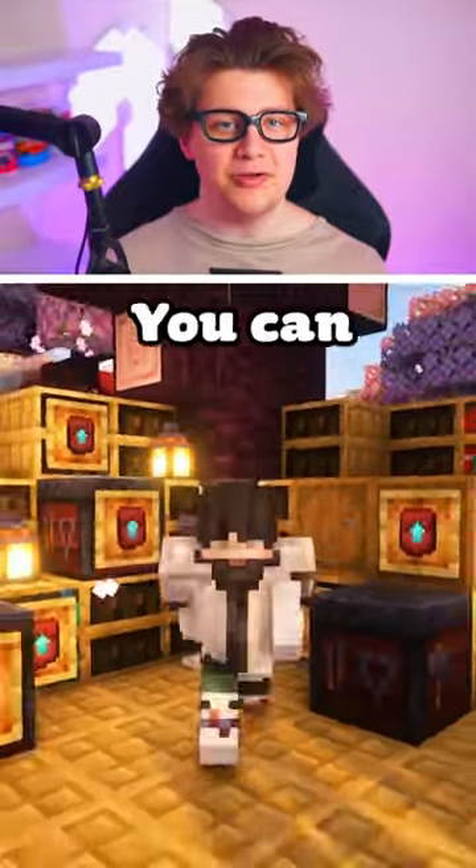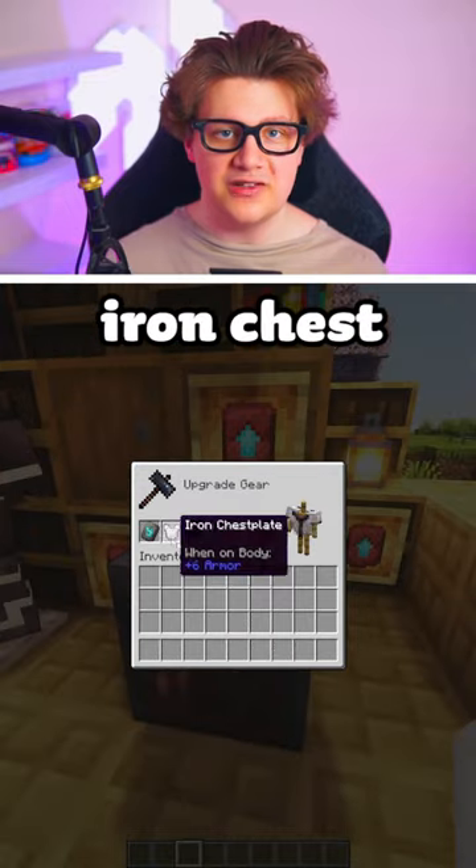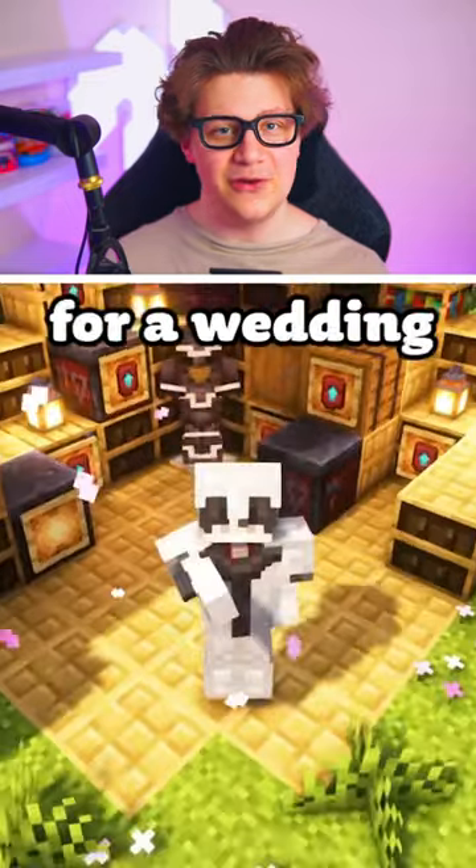Hack number 2: you can craft a suit and tie to fit any occasion. Grab the vexed temple with another right ingot and add it to an iron chest piece. This looks like a fancy suit and tie for a wedding.